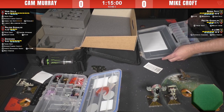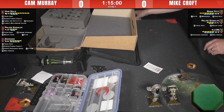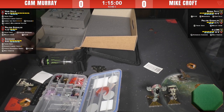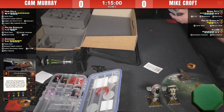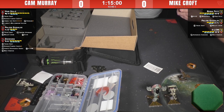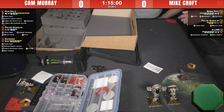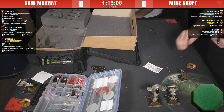We've got Scum on Scum for this round — a bit of a mirror match. We've got double Paylobs, and if you're flying a good Scum list you almost guaranteed have Paylob in there. He was very good in 1.0, in my opinion he's even better in 2.0, especially considering tokens are a lot harder to come by. The version Cam's flying I think is one of the best ships you can fly in Scum personally.